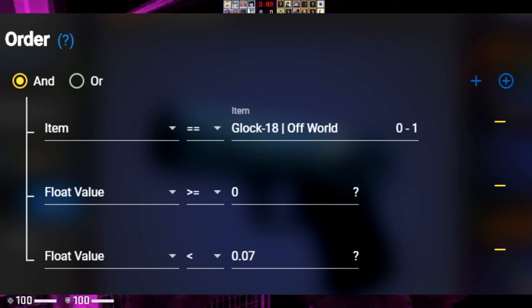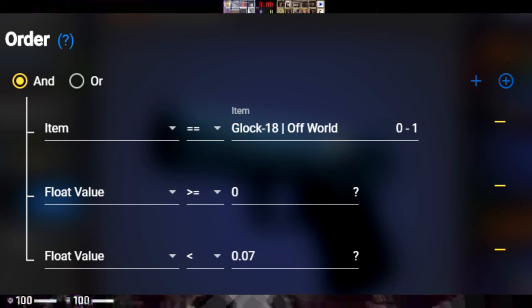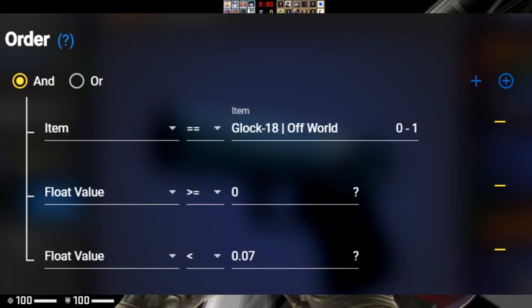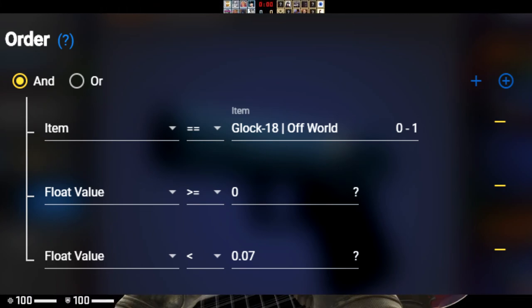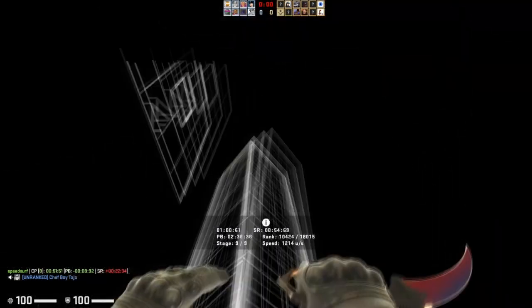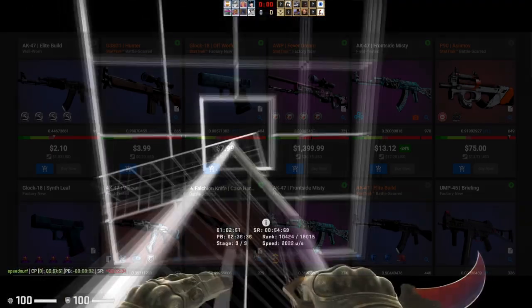Now for an absolutely crazy feature: when you're creating buy orders on the site, they have smart buy orders. You can actually specify stickers, floats, and other attributes you want on a buy order. That's never been done before on any other site — really, really cool innovation.